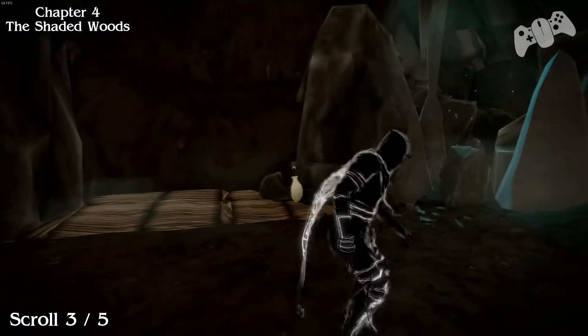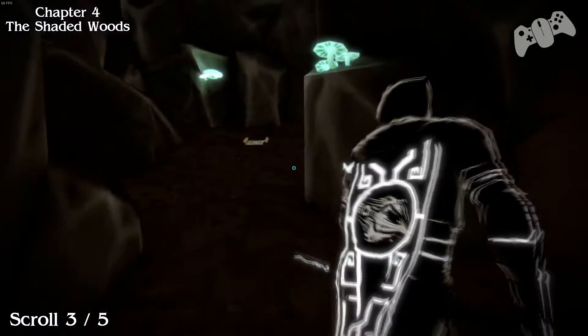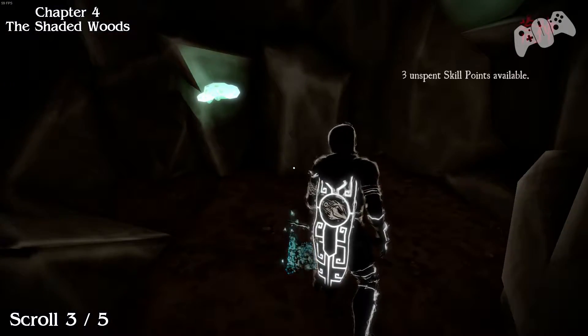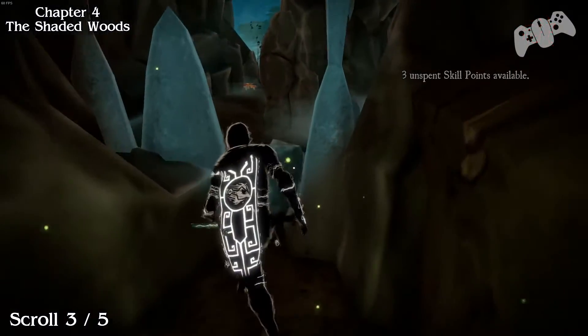After you finish the next area, you'll come through these caves. You'll get a cutscene. After the cutscene finishes, look right in between the cracks of the rock. Use your shadowleap to get through to claim your scroll number 3.